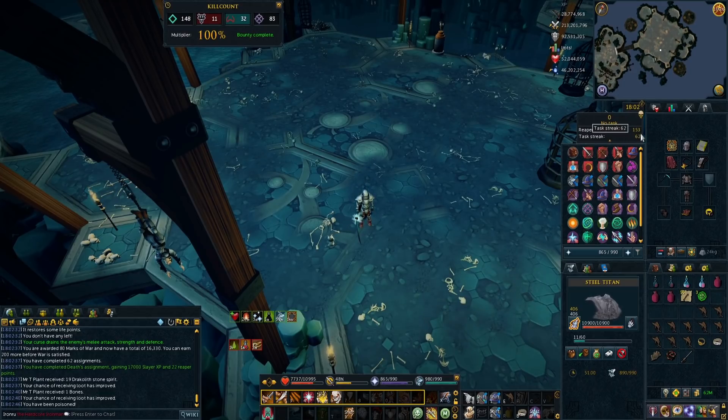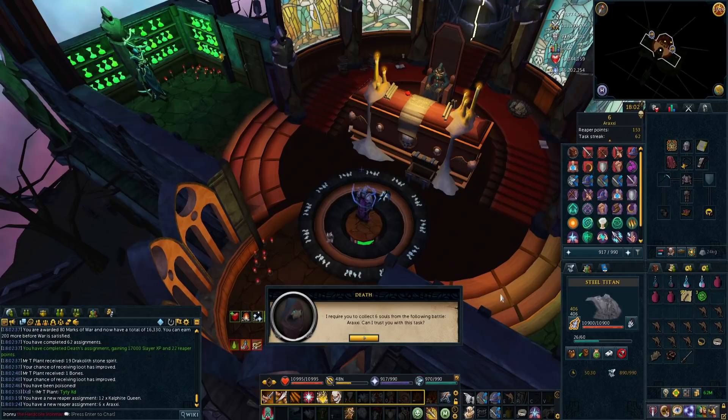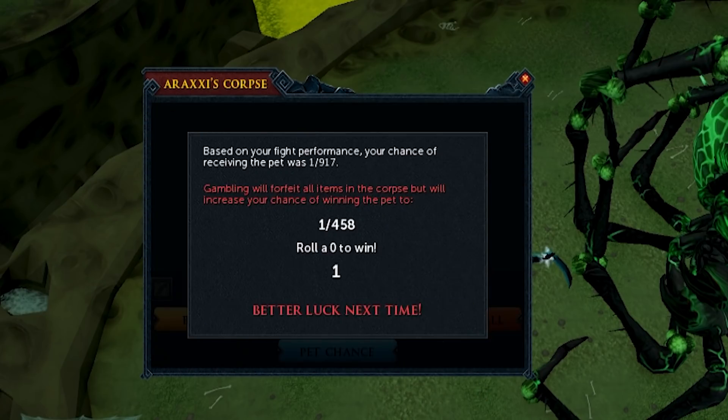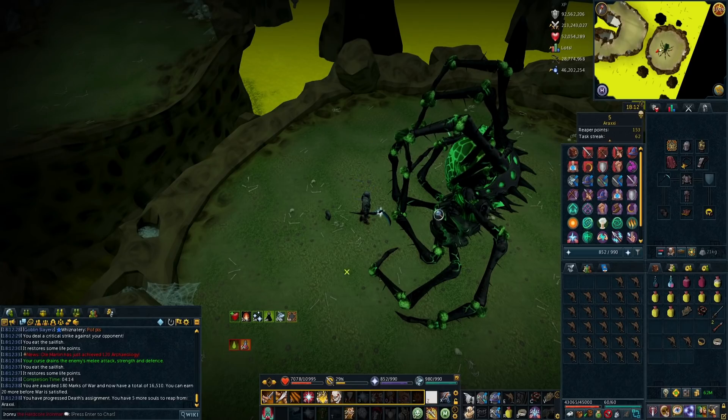Let's grab a new Reaper task — hopefully something decent. Araxor. Alright, let's go kill Araxor and see if we can get any spider legs towards a Nox weapon to disassemble, so we can make a second Starfire sign and disassemble it. First loot from Araxor was absolute garbage — that's a pet chance. Jagex is trolling me — rolled a zero and got a one. Thanks Araxor.